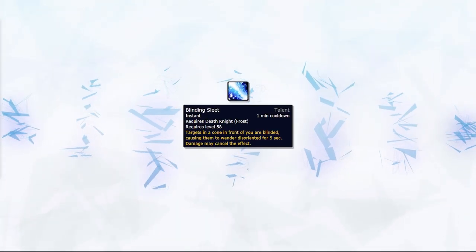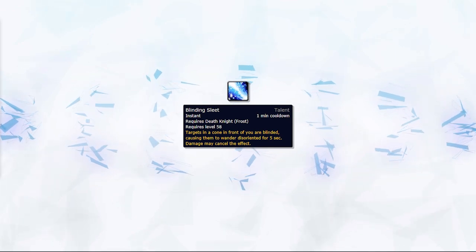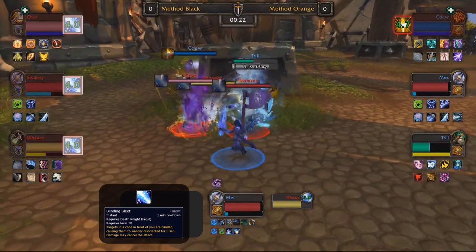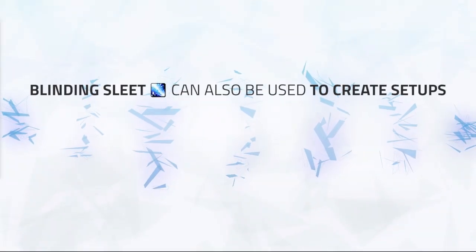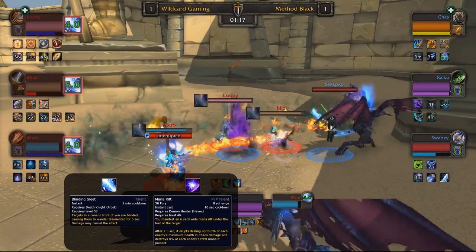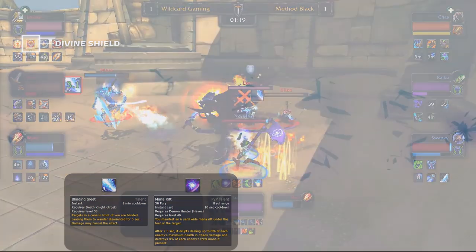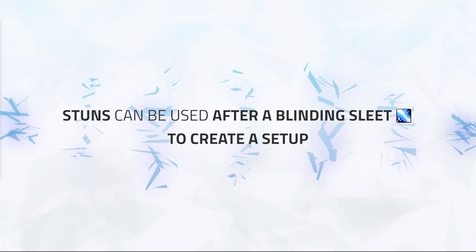Blinding Sleet is an AoE crowd control ability that can also be used in different ways. You can grip healers on top of their DPS partners, allowing you to double or triple Blinding Sleet them to initiate a setup and extend crowd control on the enemy healer. Here we see Mez peel a big opener from Method Black — he grips into Chains and lands a triple Blinding Sleet on the entire team. Trill follows with a triple Leg Sweep, setting up an excellent offensive go. It can also allow DPS partners to make setups off it — for instance, a Demon Hunter can mana burn off a Blinding Sleet on enemy healers, as seen with Swopsy gripping Looney into Blinding Sleet while Raikou uses a mana rift. Blinding Sleet is mainly used to set up stuns or for defensive peels against teams going hard on your healer.